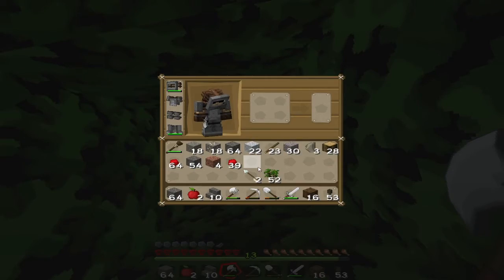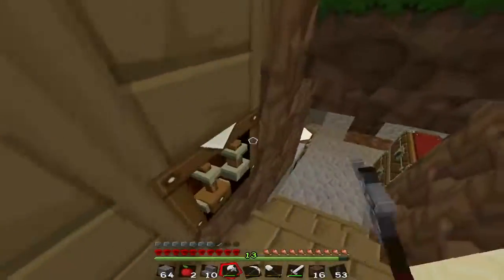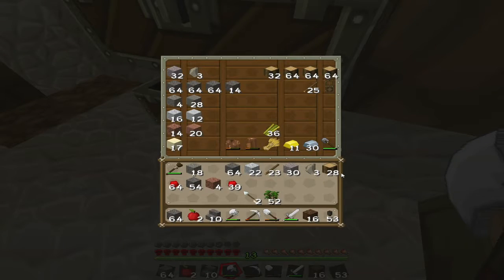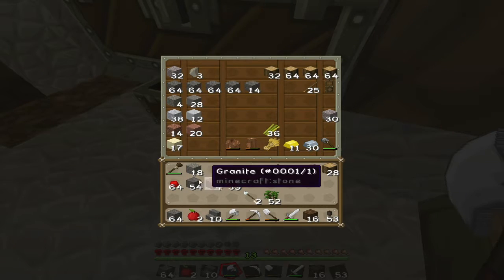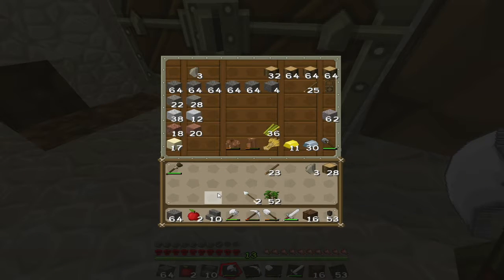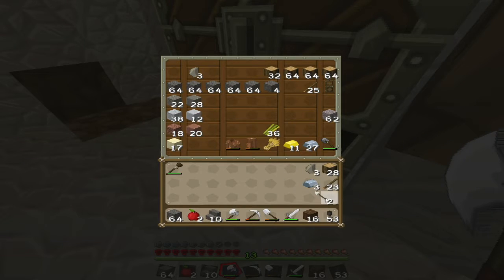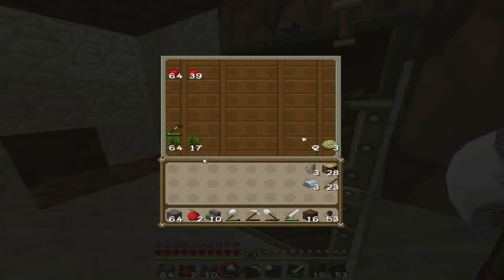Did I kill skeletons? I do have arrows, but let me smelt this iron that I've got in my inventory that I didn't notice I had. Iron — put that in there. Gravel. Diorite. Keep a stack of cobble, which I already have on me. Gravel. Redstone — I'll just put it up here. Keep six iron on me. I don't need arrows. Definitely don't need a hoe. There we go.